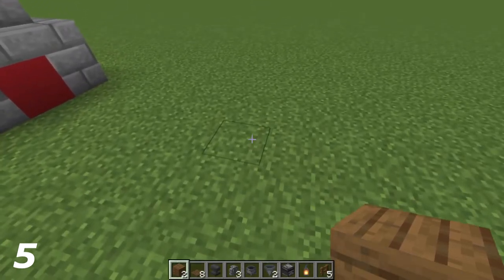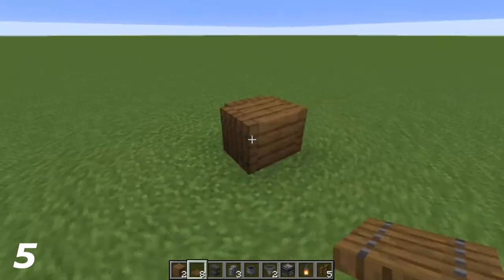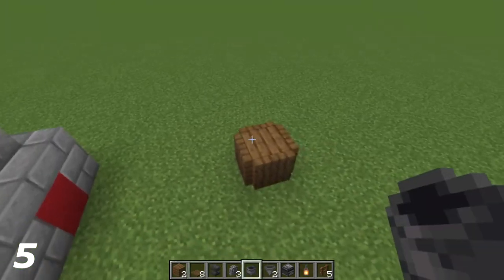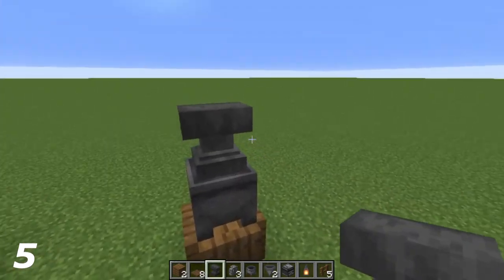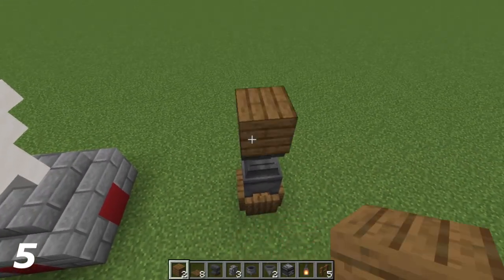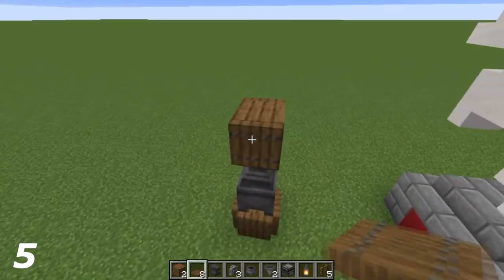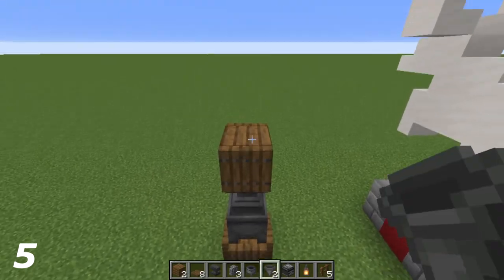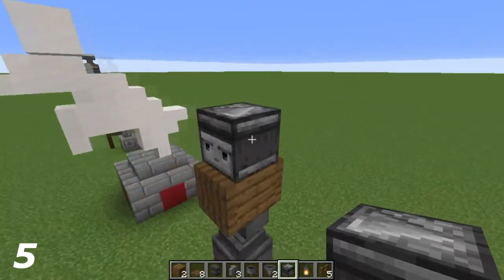How we're going to start it off is by placing a spruce plank there and surrounding it with spruce trapdoors. On top of that a cauldron, and on top of the cauldron the anvil going sideways so you can see the thick side. On top of the anvil, spruce plank again. On the front and back side of the spruce plank we're going to put spruce trapdoors, and on the back side we're going to put the observer so the face is visible from the front.